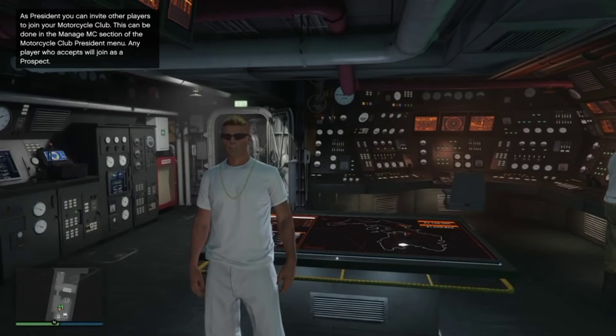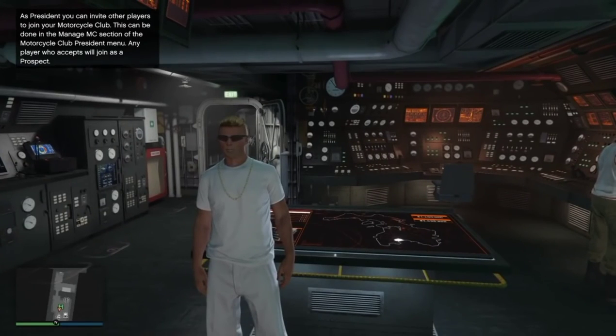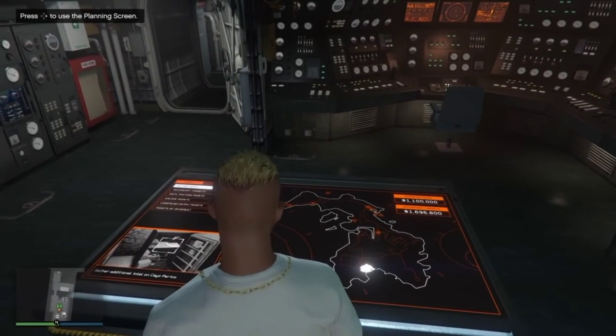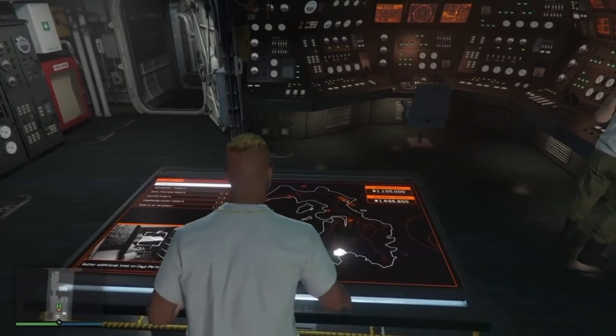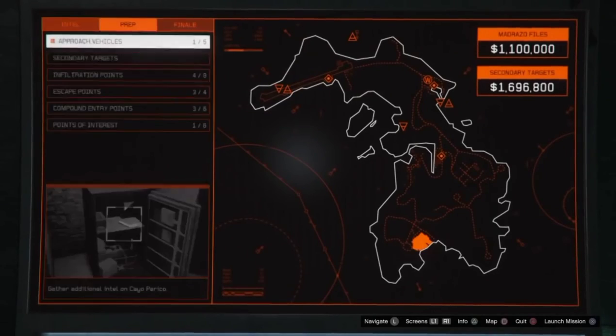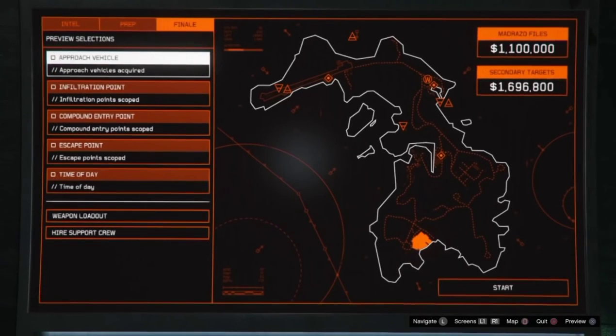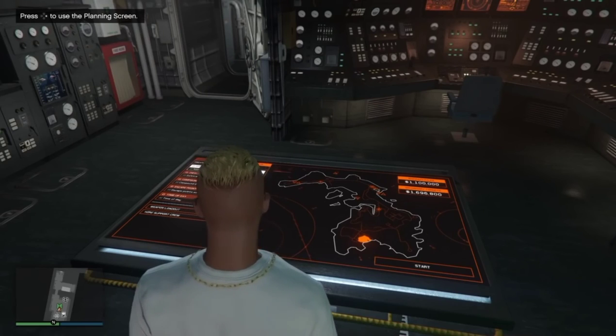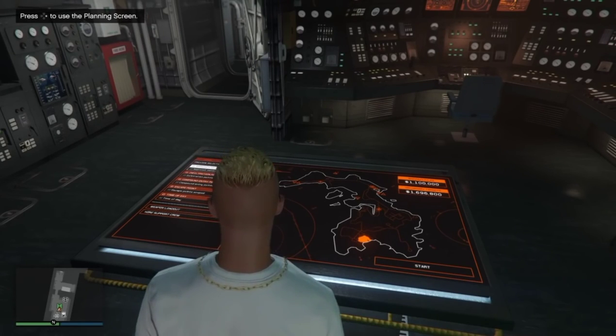Once you restart your game and come back, your friend will have gotten the heist passed screen and his full cut. But when you go back to your submarine and hit right D-pad, you'll still have the finale available — you can do it again and again. Now your friend can go ahead and host for you, give you 85%, and you go back to back literally getting millions and millions of dollars per hour.